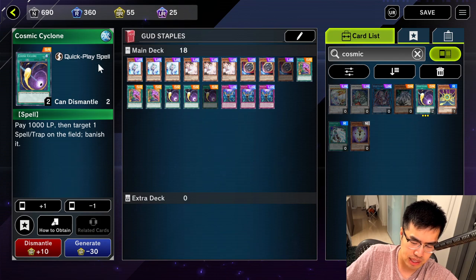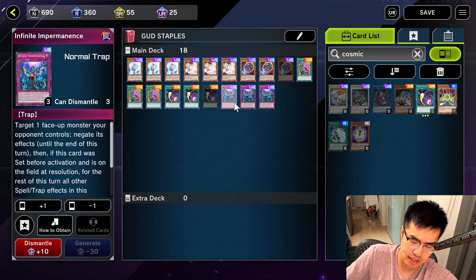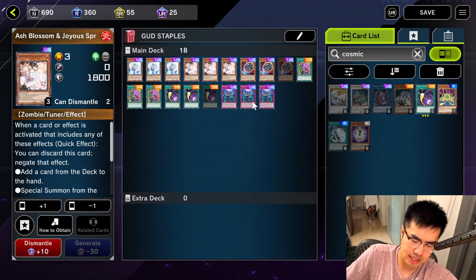That's about it for the generic staples, guys. Definitely pick these up if you can. First and foremost, get these hand traps: I would say three Veiler, three Ash, three Nibiru, and three Imperm. Or at least three Veiler, three Ash, three Imperm — because those cards are just in every single deck.